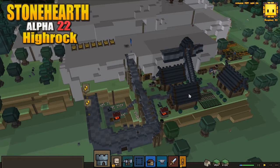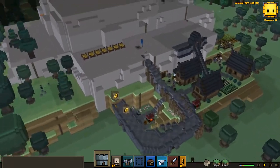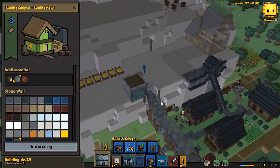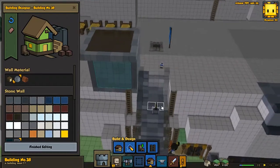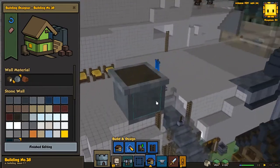Hello everybody, welcome back to Stoneheart Me Banto. Today we're going to continue with our hard mode town and I want to do this tower that we are building up here. That's going to be a guard tower of our place and that's what we're going to continue with today.